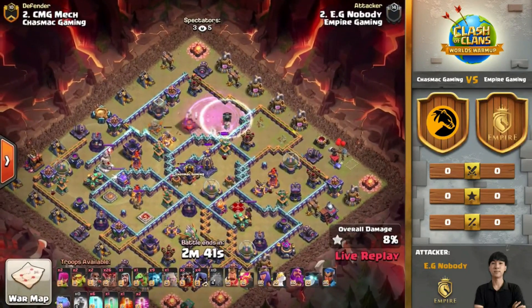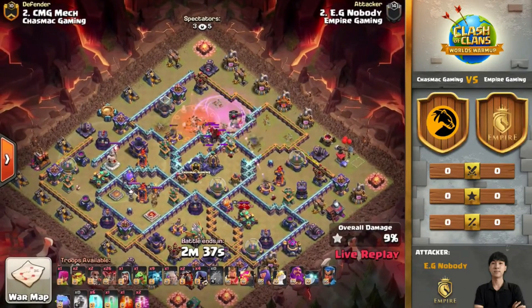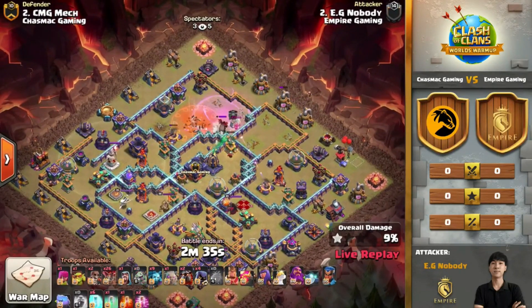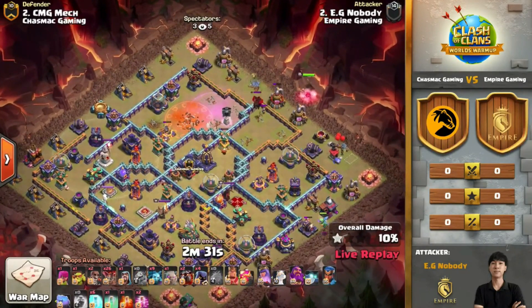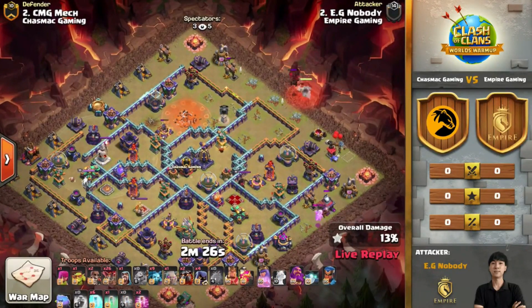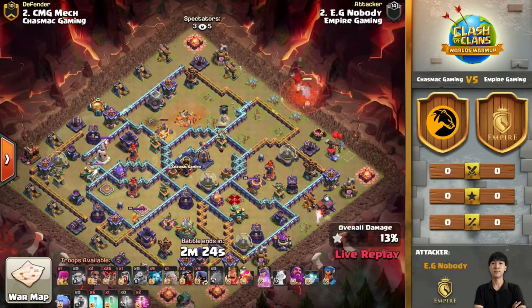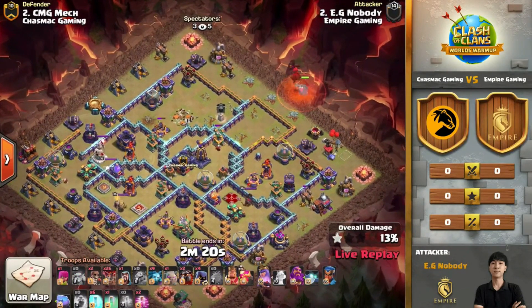While the super wizards are doing their job on the top side, we should take a look at the left side — raged up scatter, double raged up multi-target inferno towers. This is going to be tricky to get through, especially for a lalo attack. His heroes are diving in from the right side so he has to lalo that part.